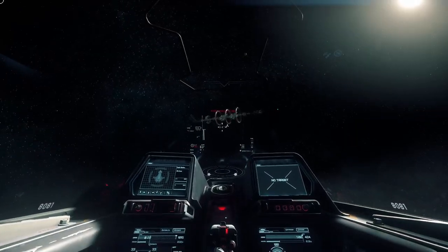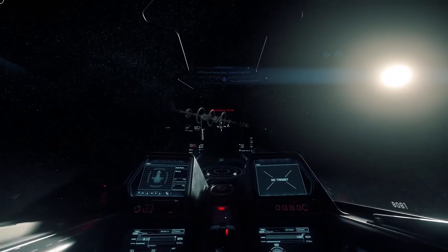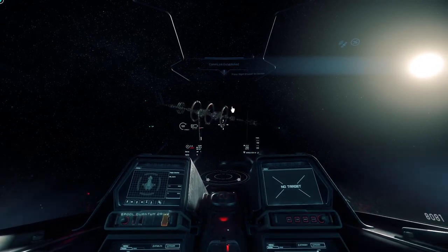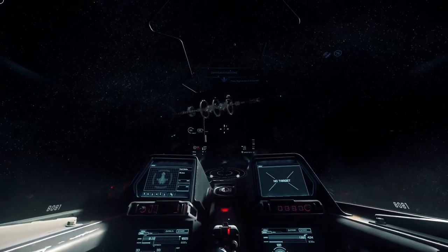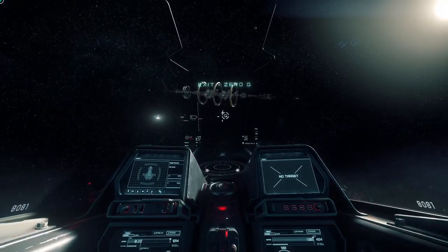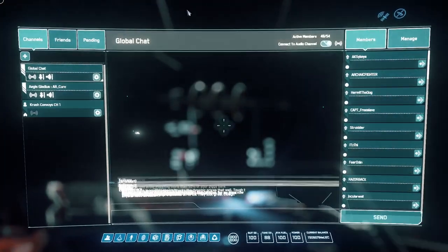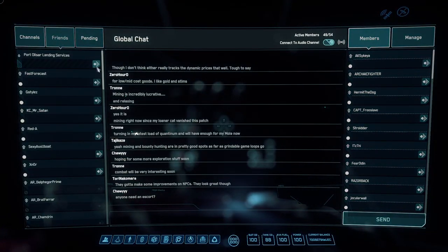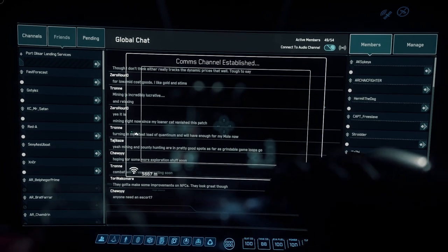Now, once we're within — it varies from station to station, but typically around the 10-kilometer mark — you'll get a message that you can call landing, call air traffic control to land. You can do this from your MFDs, your multifunction displays, but I typically like to do that in the comms menu. If you hit F11, that'll pull up your comms menu. Go into the friends menu, go to Port Olisar, double click that diamond, and it will call the landing service. We'll proceed to the assigned landing bay.